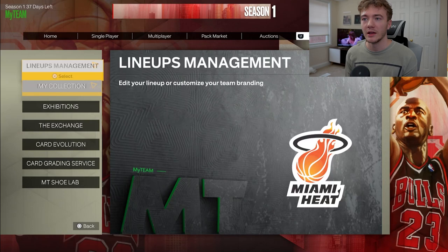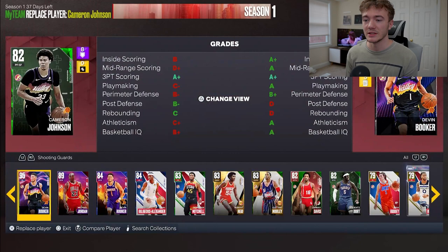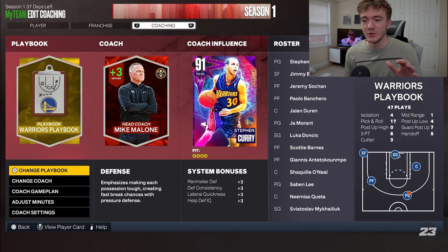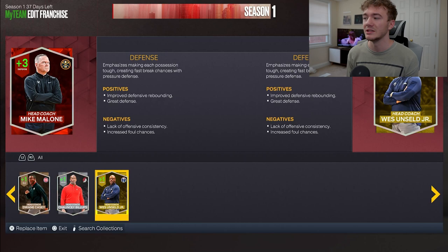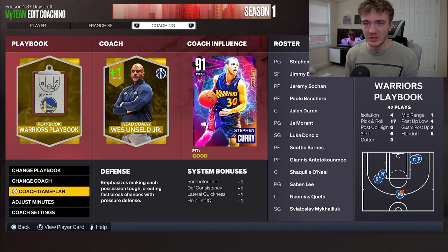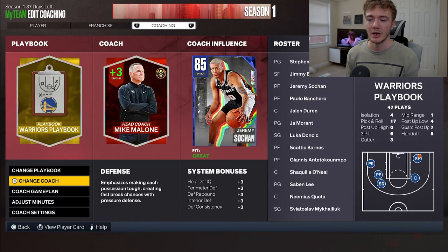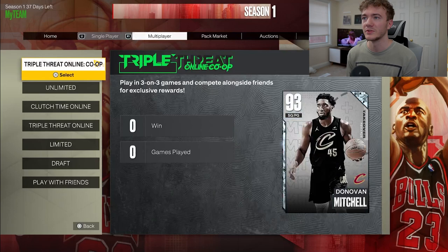There's one specific game mode I recommend and where I recommend running him. What I did for Sohan to get a lot of these steals is I ran him at his small forward position, not his power forward, just because the matchups work a little bit better. If you have the ability to, picking up a coach that boosts defense can help — especially at these lower levels. If you have Greg Popovich from Domination or anything like that, it can definitely help, adding some perimeter defense. I'm still running Mike Malone, who has defense as well, so you get some pretty decent boosts for those cards.